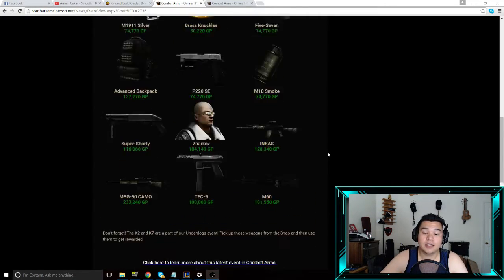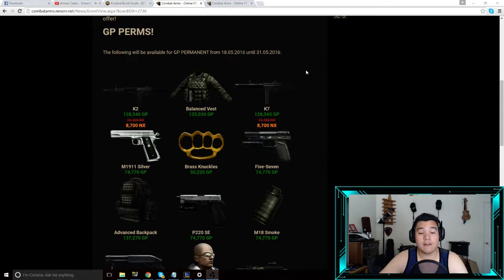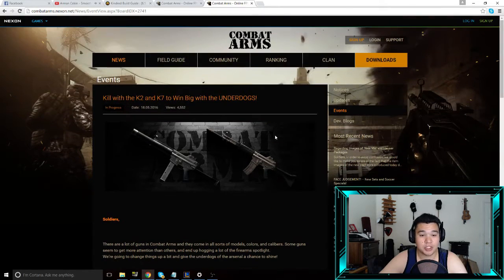Now the two guns you can get for the GP event are the K2 and the K7. If we go over this page — which is 'kills with the K2 and K7 to win big with the underdogs' — these guns are not really well known. The K2 is probably one of the most underappreciated guns, and the K7 is actually a really fun gun with extremely low damage unfortunately, but the fire rate is absolutely phenomenal.